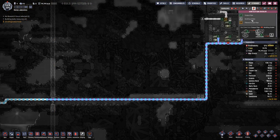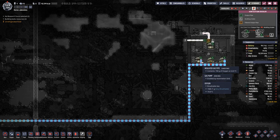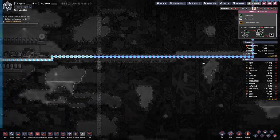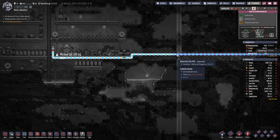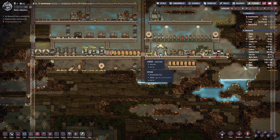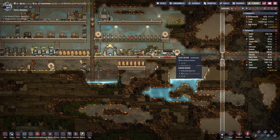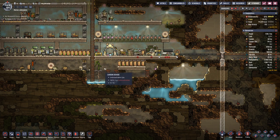One thing I can now show you is that the oxygen going in here now has above 20 degrees, as opposed to around 0 degrees at the beginning of the last episode. Even here where we enter the base, we have 14 degrees, and when it comes out it's still at 8 degrees, so we are losing quite a bit of temperature on the way, but that just goes into our base and adds to heating it up.